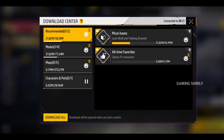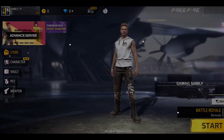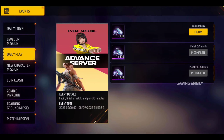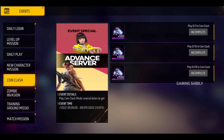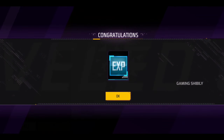Now we will get to know the features. We have to find some features — some pets, characters, some specialty modes, and new updates. Let's check out the new ones and check the store.